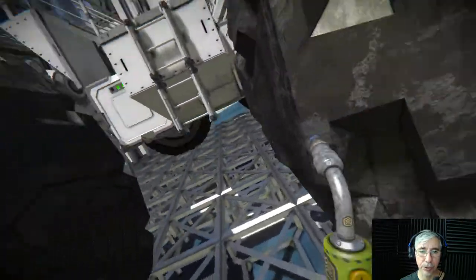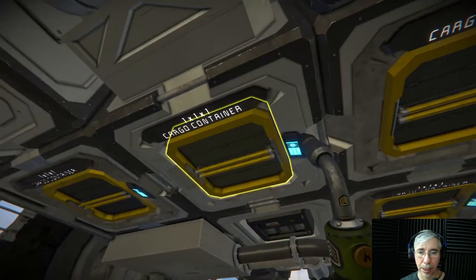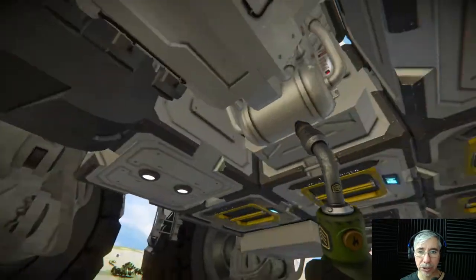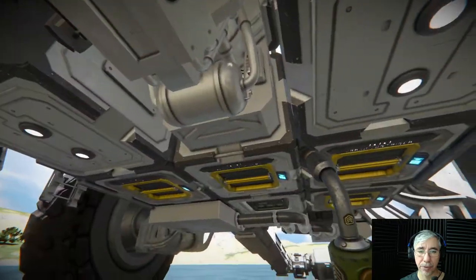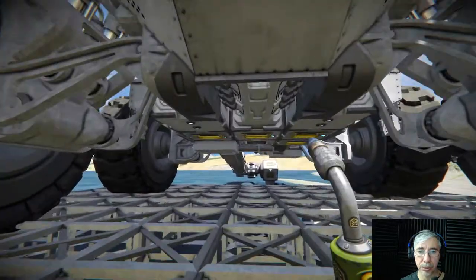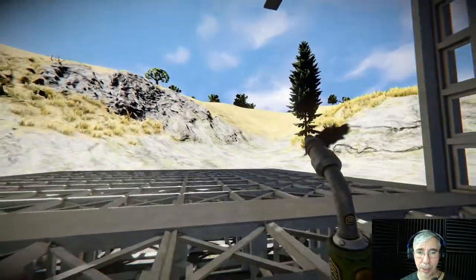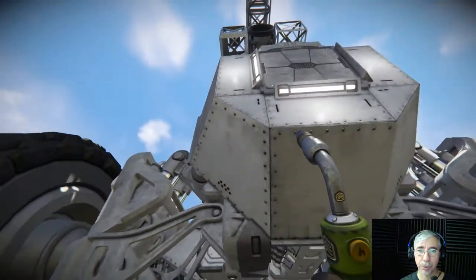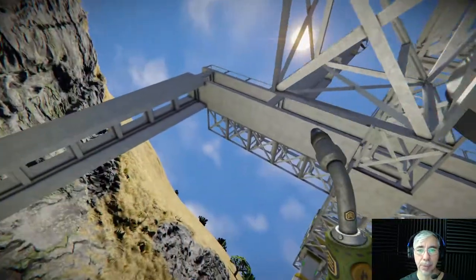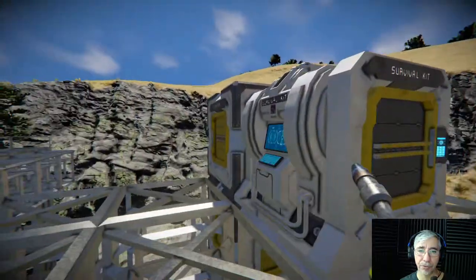This truck is very useful when you are established on a planet. Otherwise I would use the survival kit, because the survival kit has the possibility to craft components. With this configuration it's not possible to craft components, but once you are established and you have an assembler like I have up here, then you can go with this other configuration.